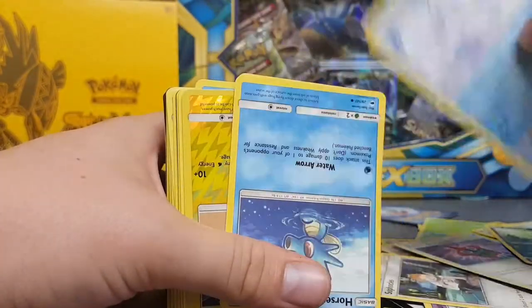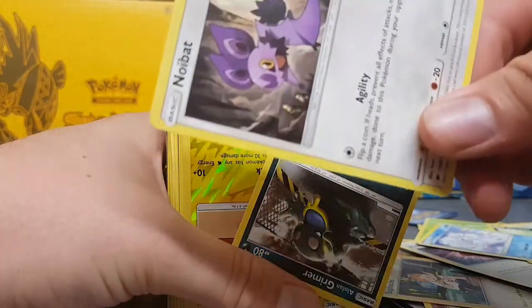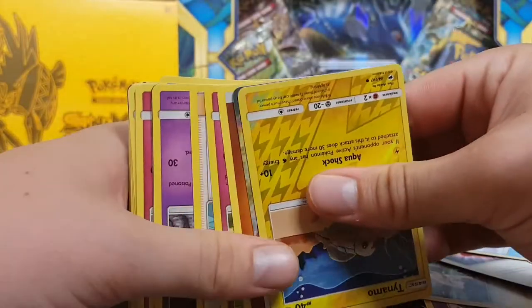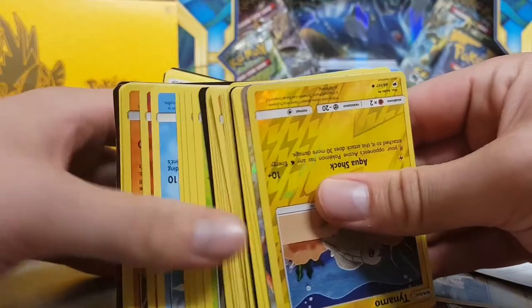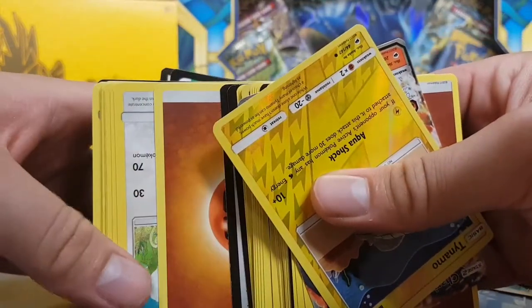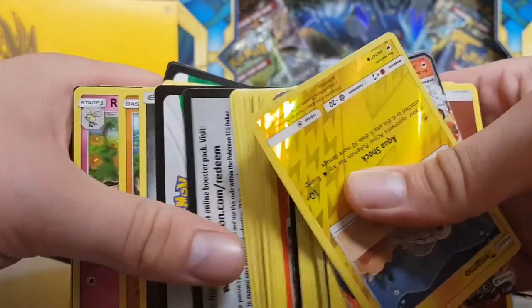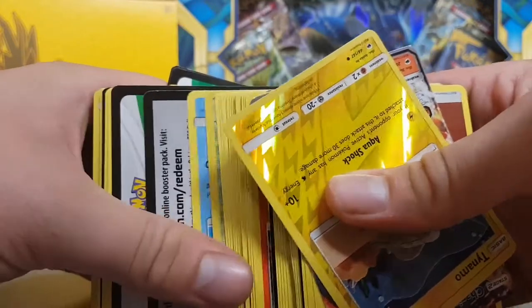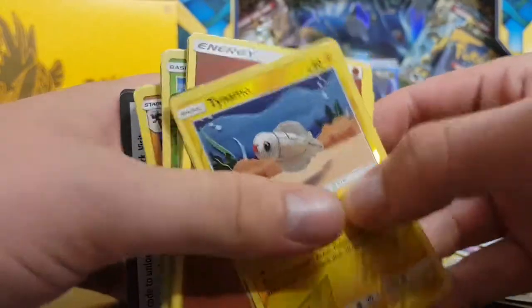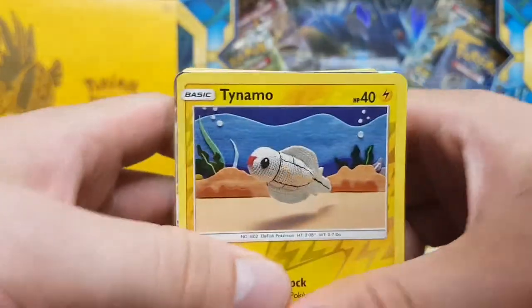Continuing: another Alolan Vulpix, another Horsea, a Noibat — quite like Noibat — another Alolan Grimer. Just double-checking — they're all upside down apart from a few. Let's have a quick spin around: you can already see there's a GX card in there. I did pick up a couple of GX cards in all this stuff, which is quite nice.